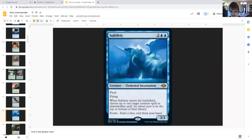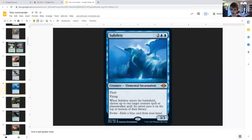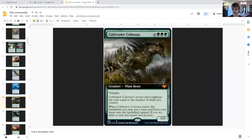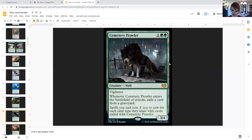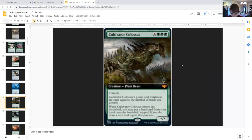Subtlety: two generic double blue, creature elemental incarnation, three three. Evoke cost of exiling a blue card from your hand. Flash and flying. When it enters the battlefield, put one target creature or planeswalker spell on top or bottom of its owner's library. Pretty nice. You can cast this and create a copy of Subtlety — although since it's not being cast, the cast trigger won't fire, so it's not infinite.